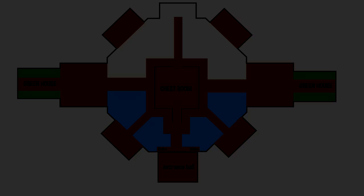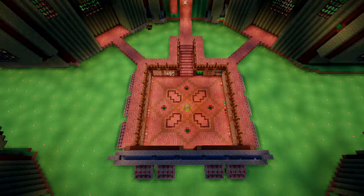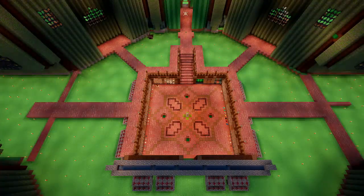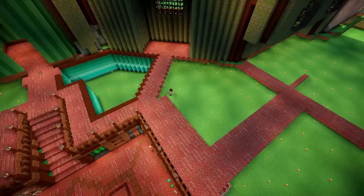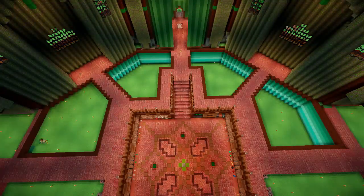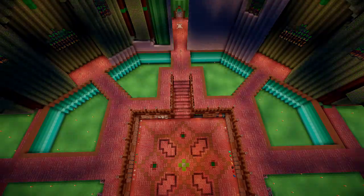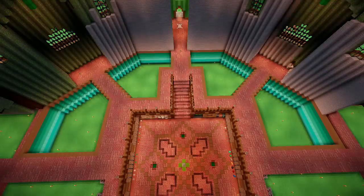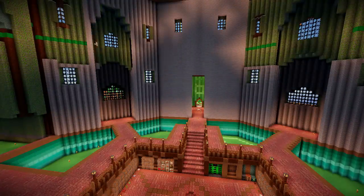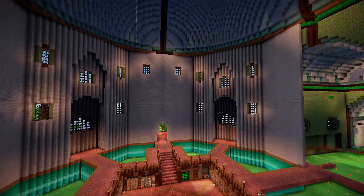I've decided to change all the walls inside to a different color because I just really don't like how they look — it's quite dark. I want to make it a bit lighter. We're making these little sections where the water is going to go, which looks really nice. We've got some lamps, some blocks fading inwards. The walls are being added in — these white bricks from the Wallpaper Craft mod. This is not going to be the final thing; we're going to add details and designs on this.